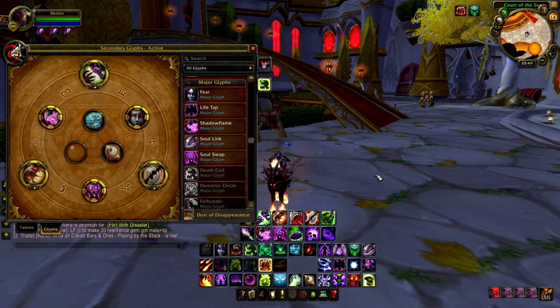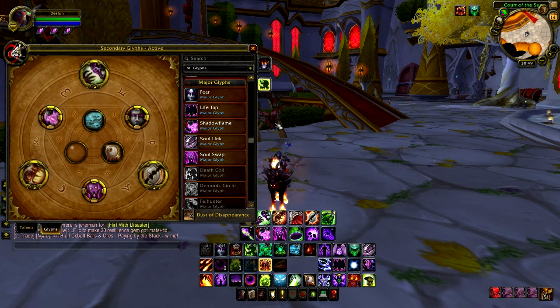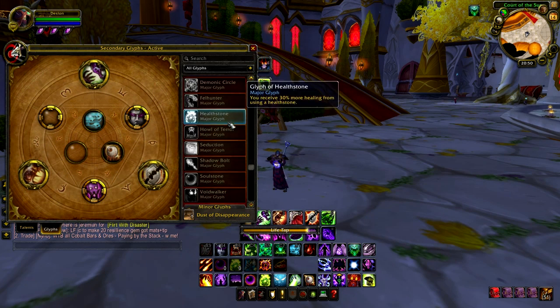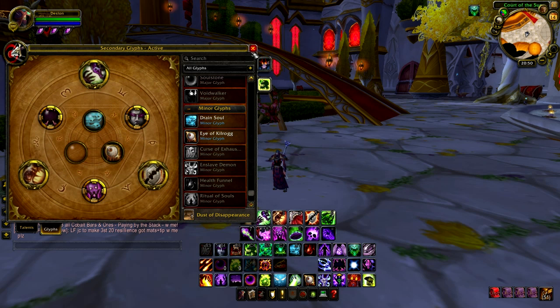In the major glyphs, the rest are optional. The ones I would recommend are Soul Swap — definitely take this for Affliction. It gives Soul Swap a 10 second cooldown. Basically what Soul Swap does is swap your damage over time spells from one target to another, and it takes them away in the process, but this glyph leaves them on, so you can have two targets dotted up at once. Also Lifetap — as Affliction you're going to be using Lifetap quite a lot, definitely take this glyph. And the minor glyphs are just whatever you want; there's none that are particularly important for Affliction.